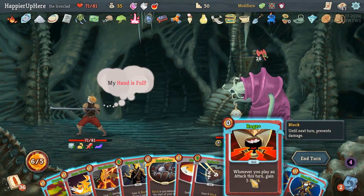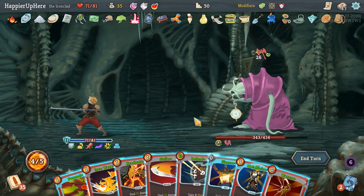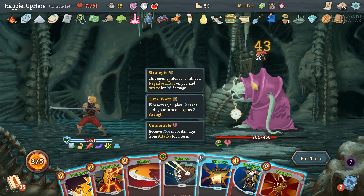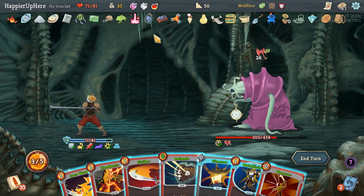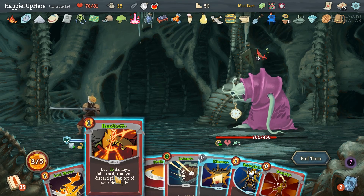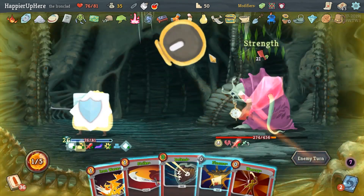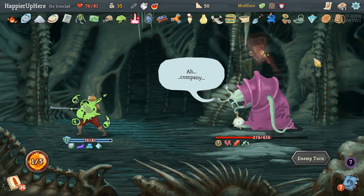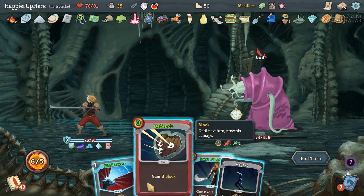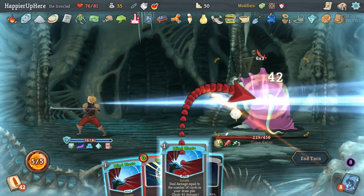Flash of Steel, then Offering - put it first since Offering is going to draw a bunch of cards. Then with the Rage we should be able to defend. Barricade, Shrug It Off, play three more cards. Pummel. He's going to attack us for 28 with the Weakness Potion. We are fully defended. I'll get the Mind Blast back - let's play it at the end. Metallicize, then Headbutt the Mind Blast. 18 incoming - we can Dual Cast the Mind Blast but won't be able to defend. Let's Dual Wield the Mind Blast.